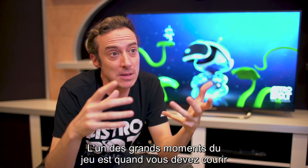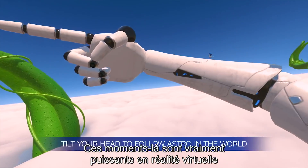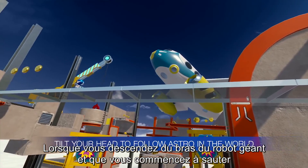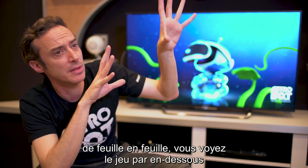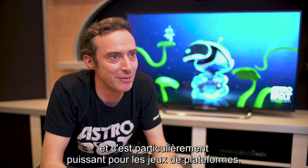One of the big moments in the game is when you get to run along the arm of this giant robot, and these kind of moments are really powerful in VR because of the sheer scale of these characters. As you get off this giant robot's arm and you start jumping from leaf to leaf, the gameplay is actually seen from underneath and you have this verticality that is unique to VR and especially powerful for platformers.